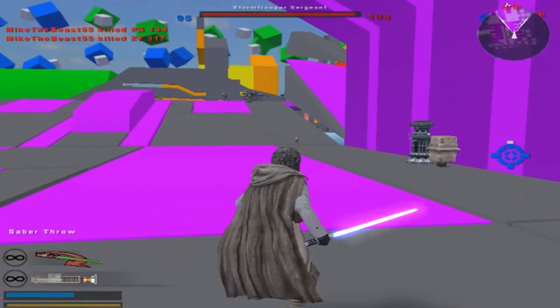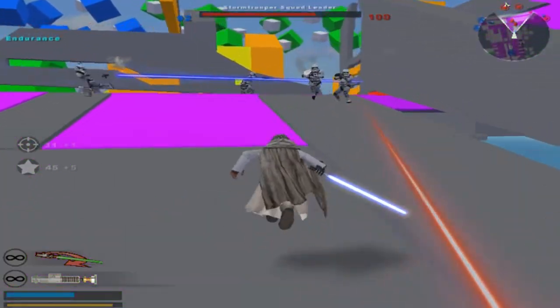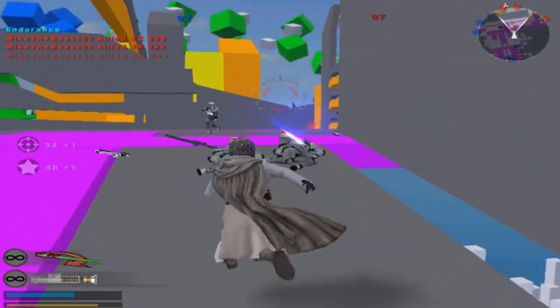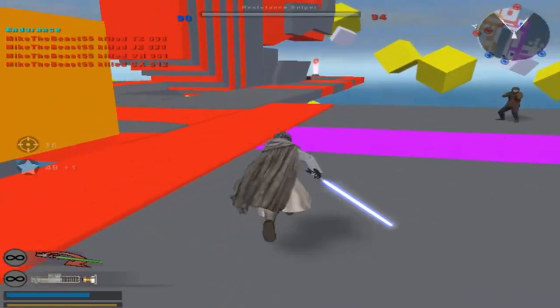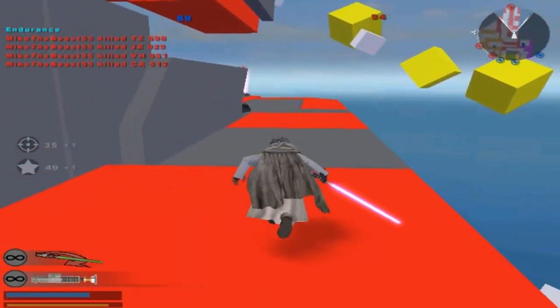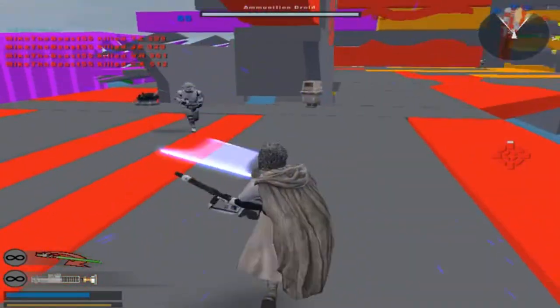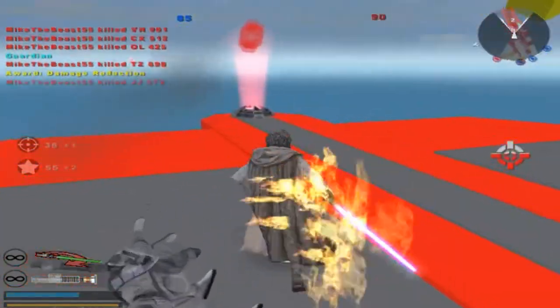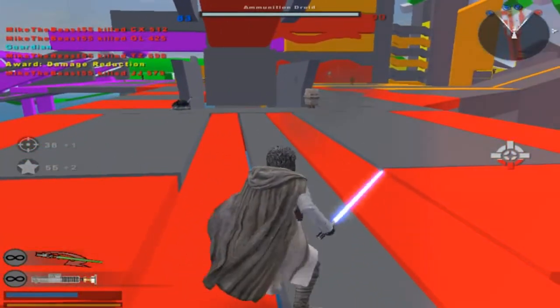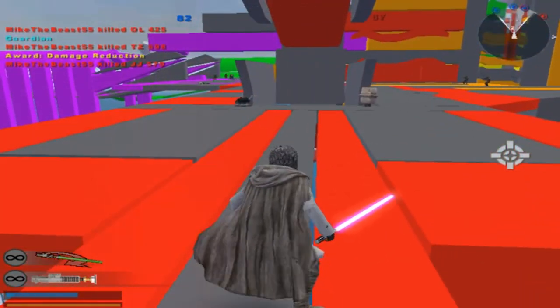Jedi Master's Guidance. We've gained a command post. Gotta love the OP lightsaber throws — I know I do. We're still losing somehow. Is it because Snoke's over there killing everyone? Looks like the other team was the better choice. Oh well.